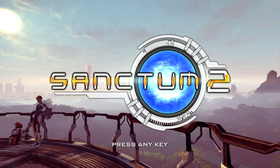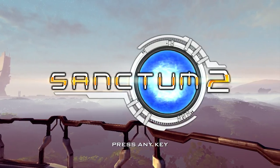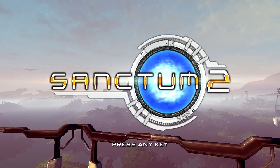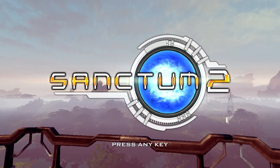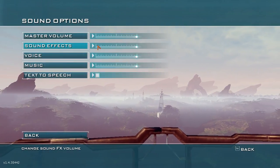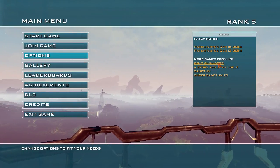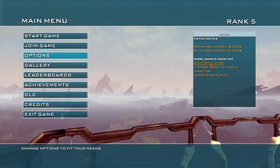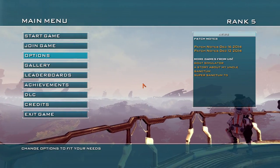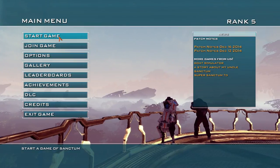This is Sanctum 2. It's not a new game, but it is on sale today and for the next two and three quarter days at Humble Bundle for 99p. It's by Coffee Stain Studios, who are probably most famous for Goat Simulator — which if you've never played, you should definitely check out. This is a Tower Defense FPS hybrid, which is why it's in the sale at Humble Bundle, because it's a Tower Defense bundle.